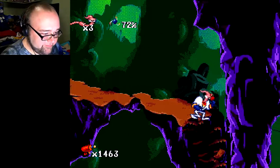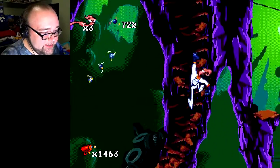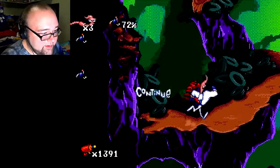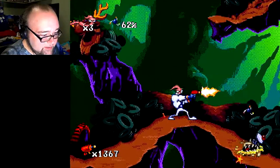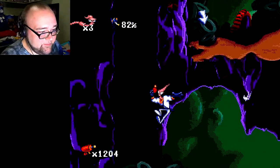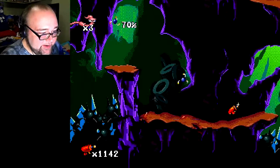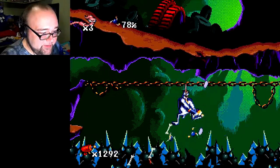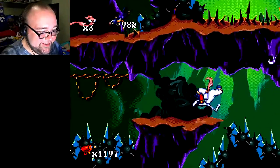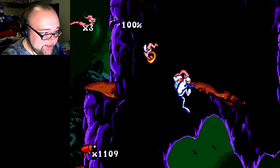If you guys are wondering about the story of Earthworm Jim, it's quite complicated — well, it's simple. Here's what happened: there's this mystical space suit that Jim is wearing. It's just flying through space, and Psycho is chasing after it — he wants the suit. The suit crashes to Earth and lands on this innocent earthworm. When it lands on Jim, it turns him into this super being, basically a superhero. When he gets fused into the suit, he becomes one with it and now has all these really awesome abilities.